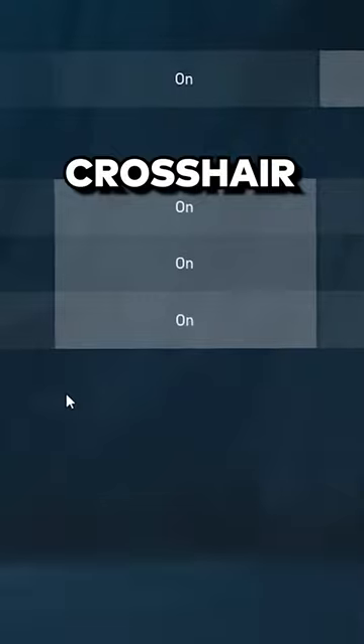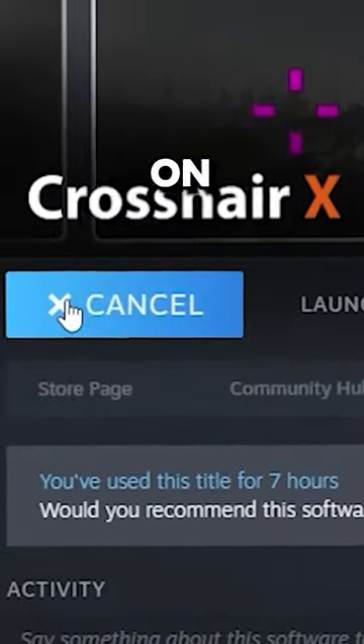Just disable the default crosshair in the game you're playing and now launch Crosshair X on Steam.